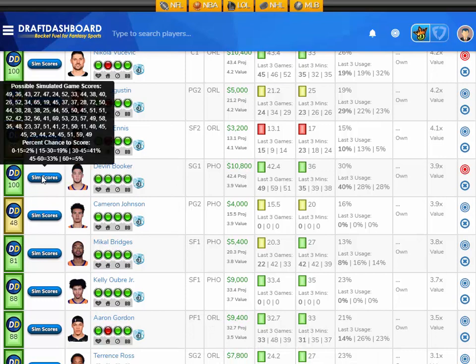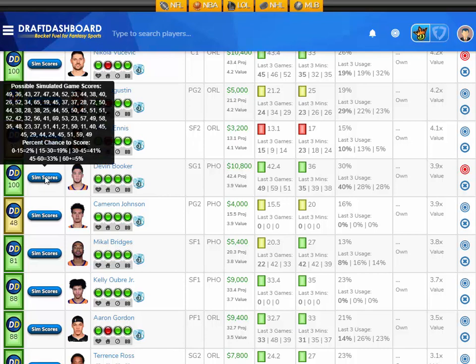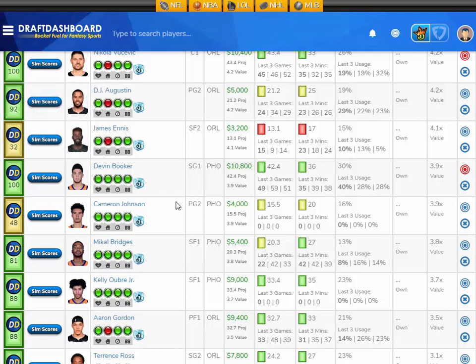Now the guy I like at captain — it's only because he has the most 60-plus point upside on the slate, which isn't much, but it is the most. I like Devin Booker, projected at 42.4 fantasy points here tonight — that's 3.9 times value. He's 10,800 DraftKings salary. His Sims scores show a 2% chance to score 15 fantasy points or less, a 19% chance to score 15 to 30, a 41% chance to score 30 to 45, a 33% chance to score 45 to 60, and a 5% chance to score 60 or more. I like Devin Booker at 10,800 DraftKings salary.